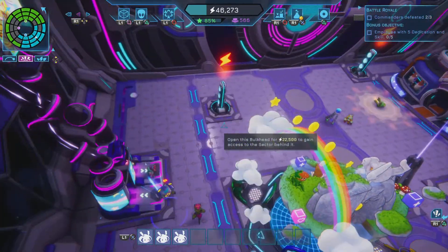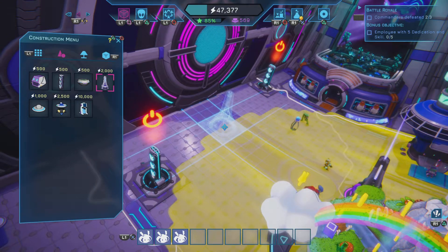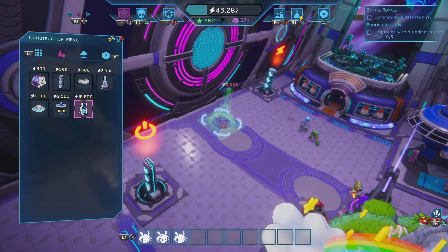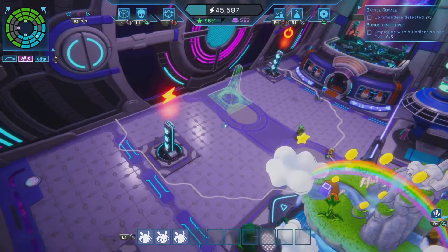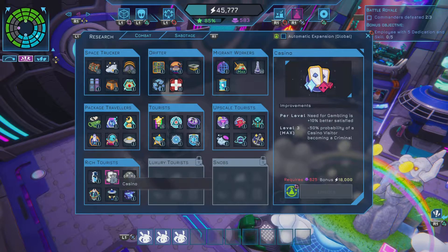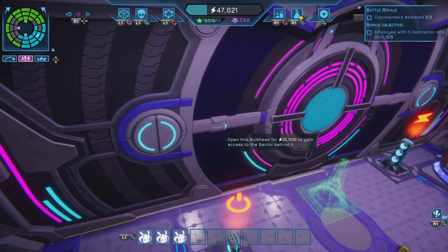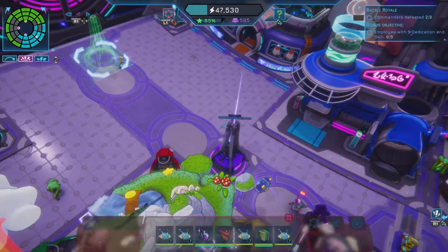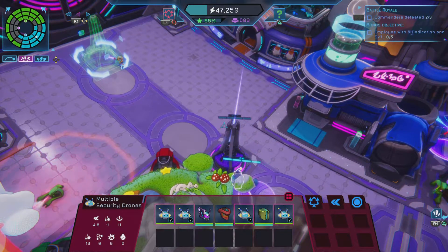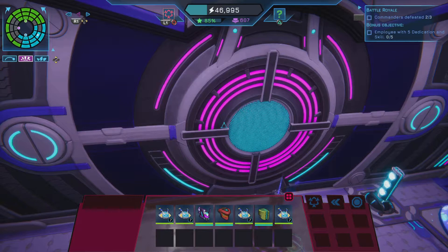We need to start getting some more. That's not got power - neither one does, actually. We can't get anything more from there yet. That's 65 for both of them, so we're nearly there. I could open this just so I've got it as well. Let's bring all the drones down. I've leveled up - you can see I've leveled up the security stations where I'm having seven drones for each one, which is awesome.